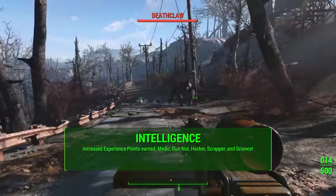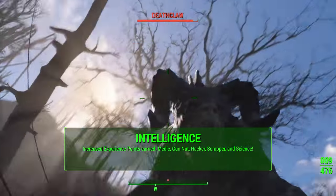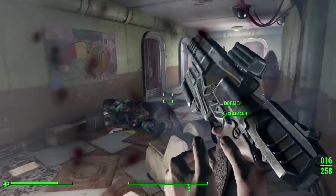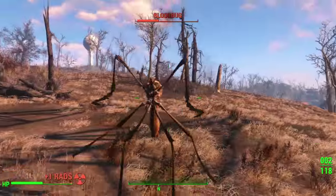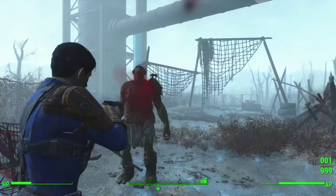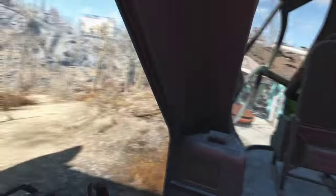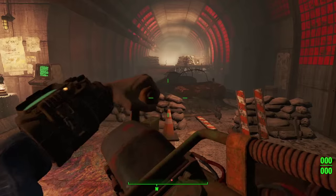Intelligence is probably the second most important category for me, and I'm putting six points here for the increased experience points earned. Intelligence affects your experience earned every time you complete an action that nets experience — lockpicking, completing a quest, hacking a terminal, all of those things. Having the stat high means you level up and get perks quicker, which I really like. I want to get as many perks as possible and explore as much of the game as possible.